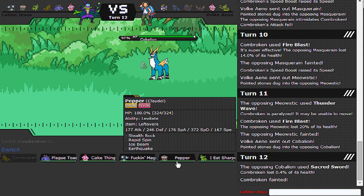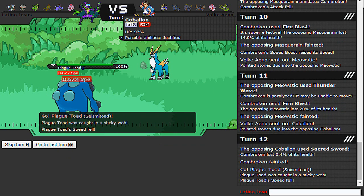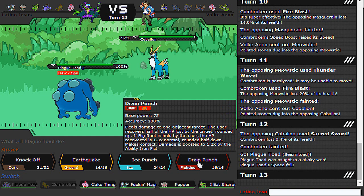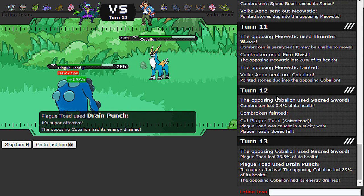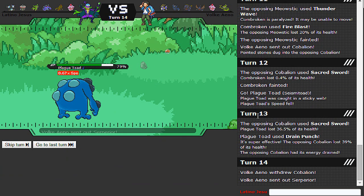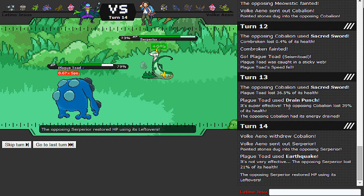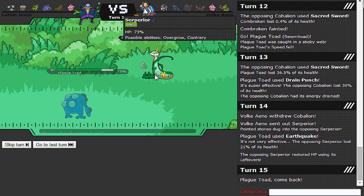Let me see - Seismitoad? Why not. I don't really care about spinning. Let's go for Drain Punch. Not bad. Okay, now he goes to Serperior. That's why I went for Drain Punch on the first turn. Let's see what kind of set you are.